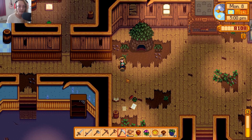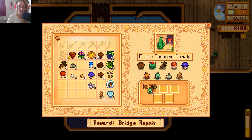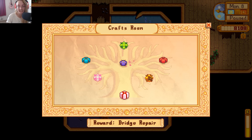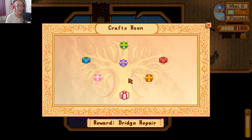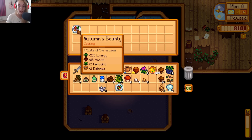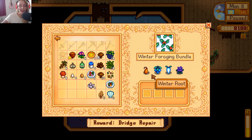We've already done the autumn foraging bundle. Let me check the exotic foraging bundle - we got an oak resin, maple syrup was used to get a bee house, we got a red mushroom. Bridge repair bundle complete - yes! So we got the exotic one done. Now all we need is construction which we can definitely do, and winter foraging in winter. We got five autumn bounty as a reward, which is so cool.